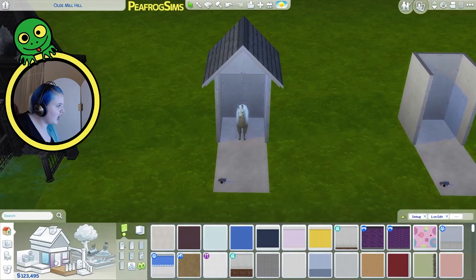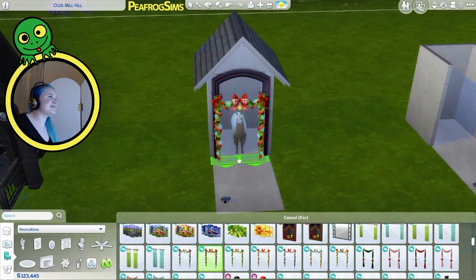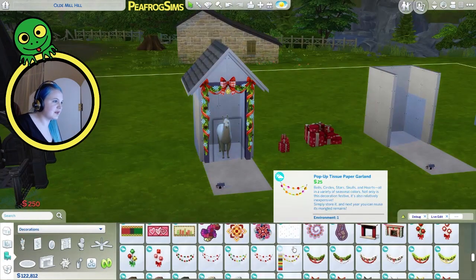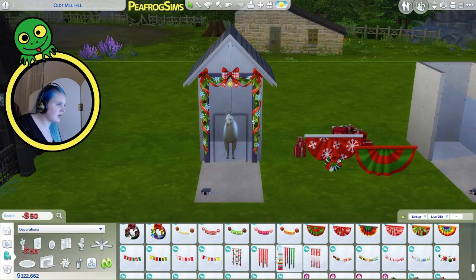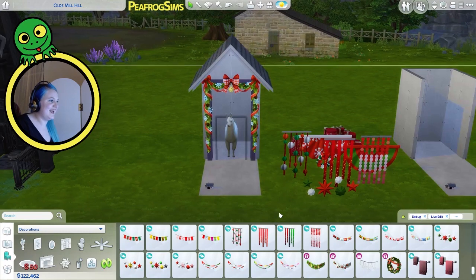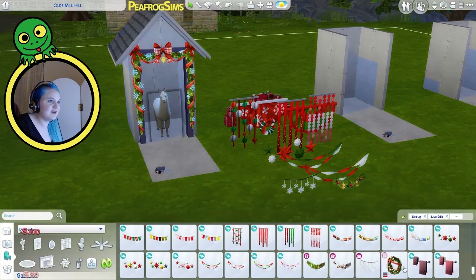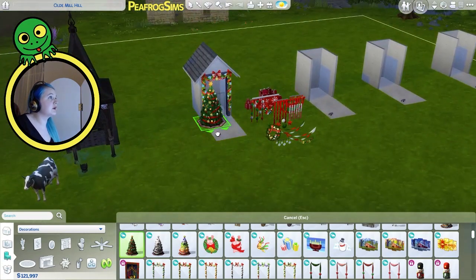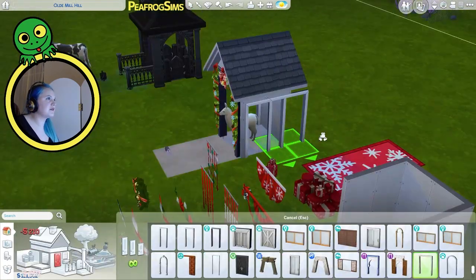Let's find a Christmassy archway. It's gonna be a lot of red and green. That's quite Christmassy. Come through, Christmas llama! Let's find a few things we think we're gonna need and get them ready — a wreath, snowflakes, hanging things, garlands, this garland thingy, another wreath. There's also a Christmas tree, which I kind of want to include somewhere. Keep it simple.